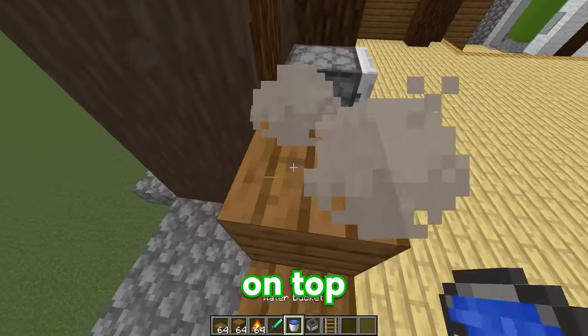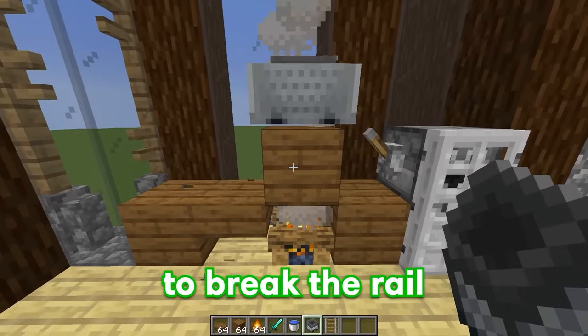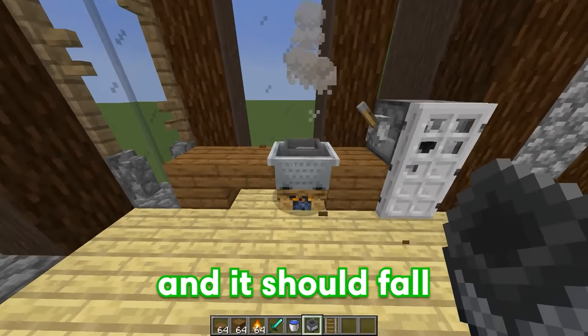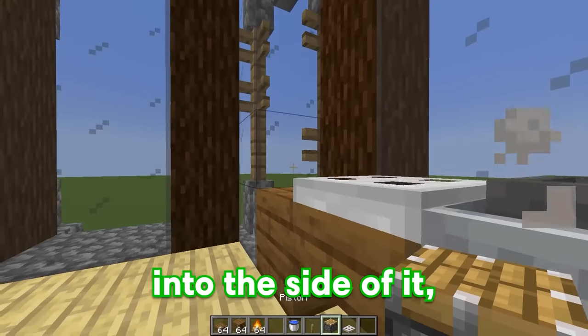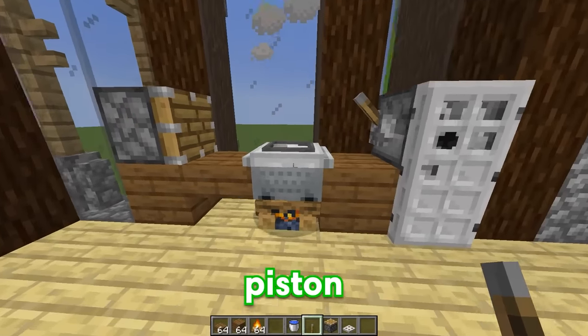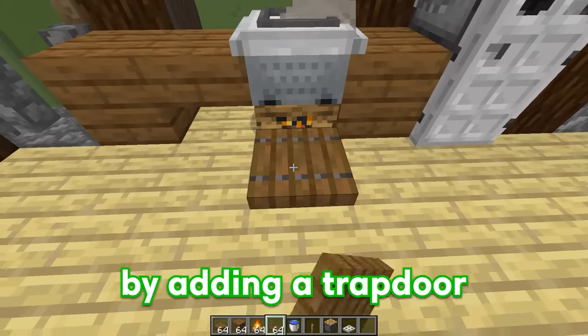After that, we're going to place a block on top of this campfire, put down a rail, and then a minecart hopper. Then make sure to break the rail and then the block underneath it, and it should fall right into place. Finally, we're going to put a trapdoor right here, put a piston to the side of it, and then after we activate this piston, boom, we have our very own stovetop. We can cover this part by adding a trapdoor.